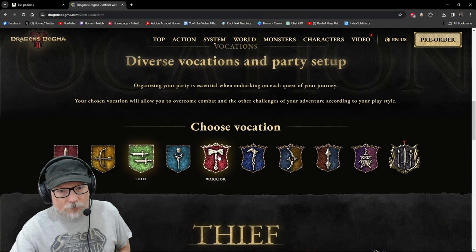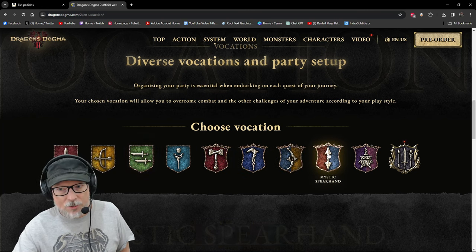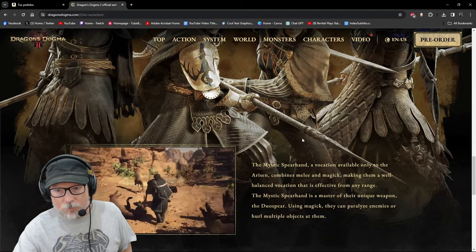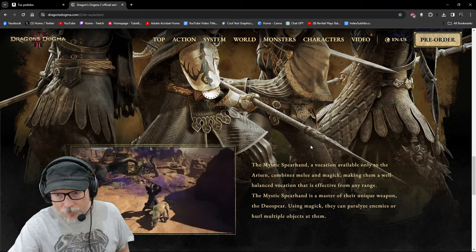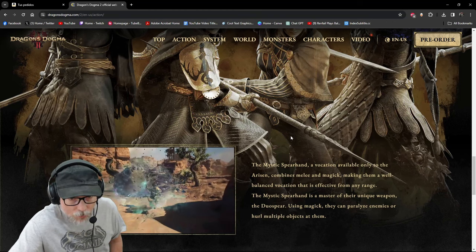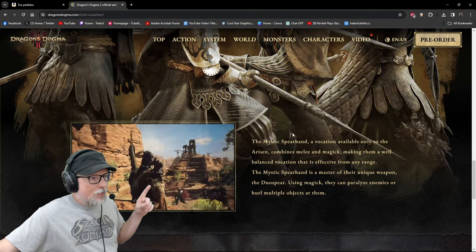Off of the Thief branches the Warrior; off of the Fighter is the Warrior; off of the Mage is the Sorcerer. The Mystic Spearhand is exclusive to the Arisen and combines melee and magic, making it a well-balanced vocation effective at any range. It masters a unique weapon called the duo spear, and using magic it can paralyze enemies or hurl multiple objects at them.